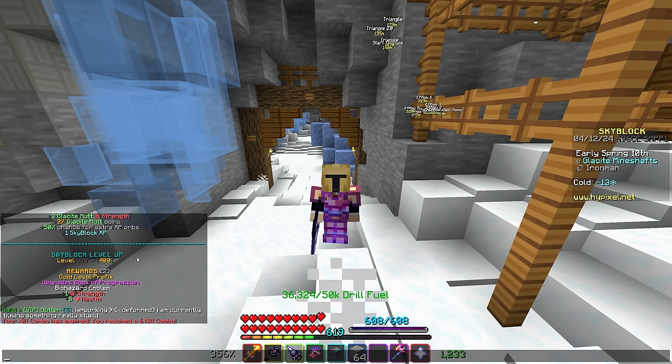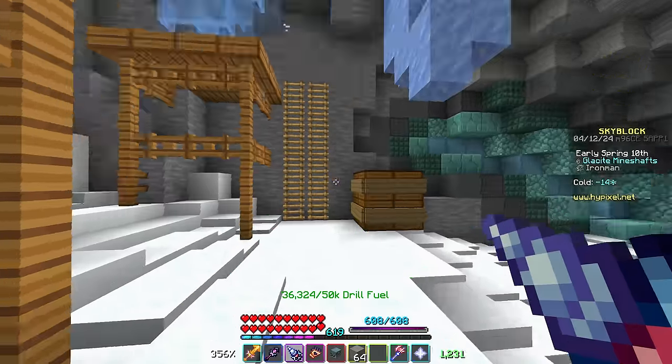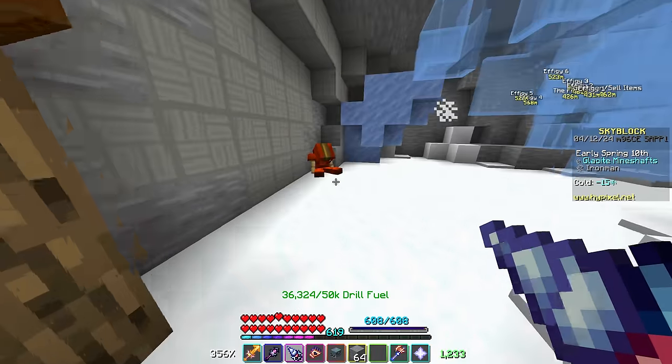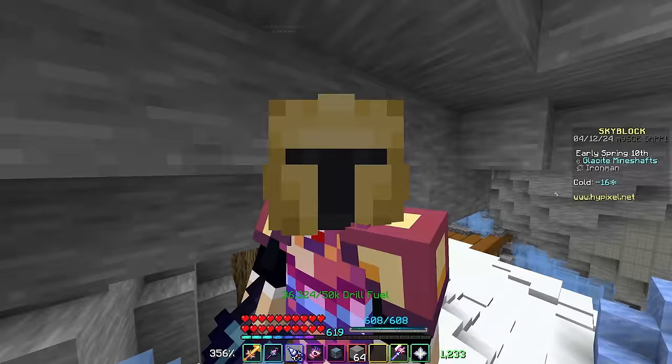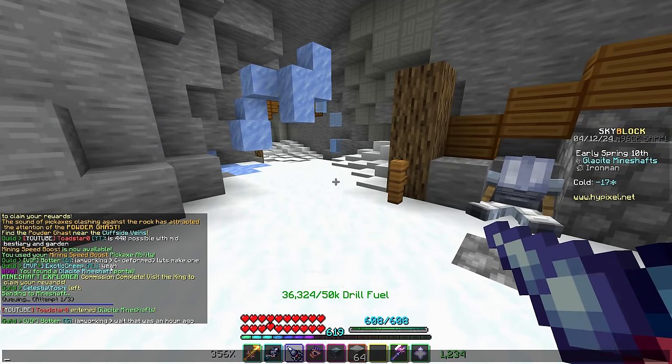That's amazing — let's go! I've been doing this for way, way too long, but it looks like that was it. The bestiary from Glacite Mutt gave me the last XP, so that's pretty funny. Skyblock level 400, book of progression upgrade — that is absolutely amazing, man. We have the gold prefix now — oh, that looks so nice with the gold, red, and blue right there. Oh, I'm so happy. That was so random too — I don't know how I got 60 XP from that thing, but I guess I did.